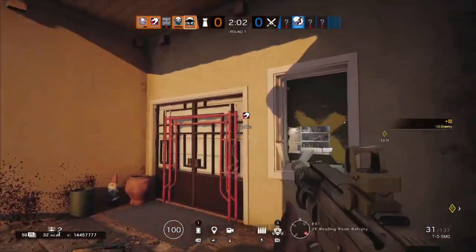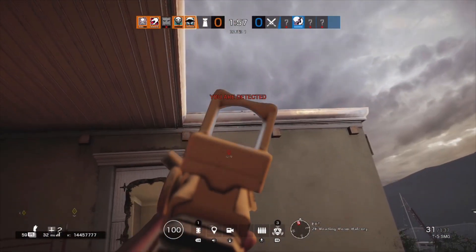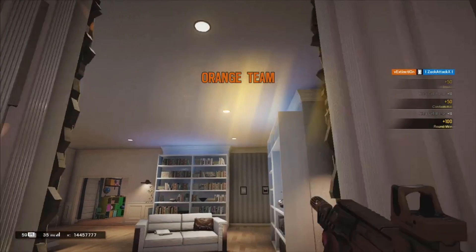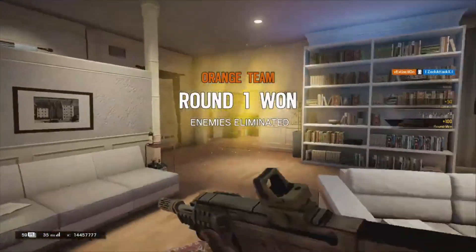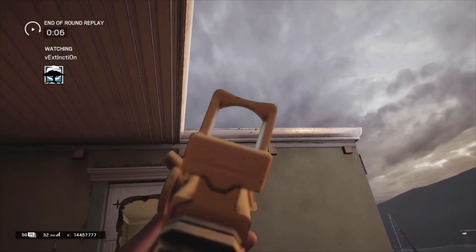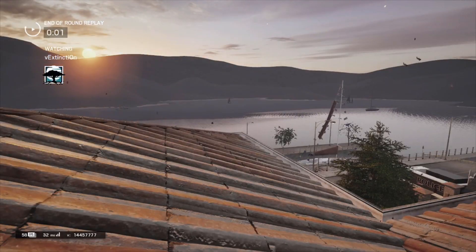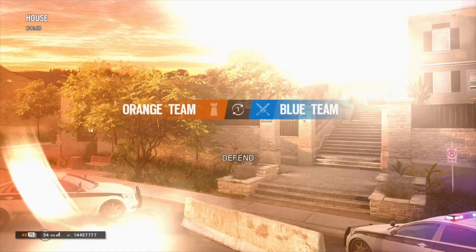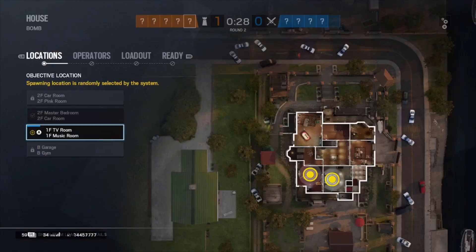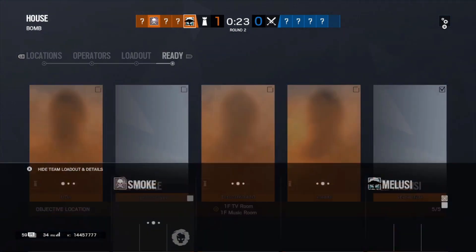I didn't really get a chance to use Malusi's gadget, but I will try it out next round. Obviously this is Ace's gadget looking pretty cool. I'm going to run out and try and kill this dude — he ran into it. Handle's eliminated. Nice little two-piece for Malusi. I like the badge, it's actually really cool. So we're going to try and jump back into Malusi next round and try out her gadget — I'm going to put her at that front door. Hopefully if someone pushes through that, we're going to get an example of what Malusi's like.